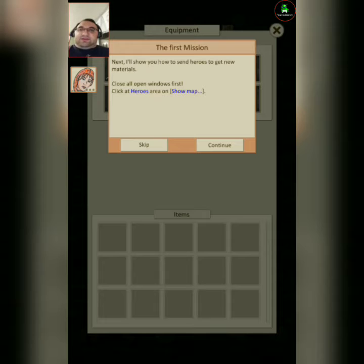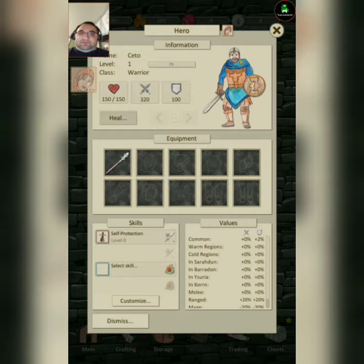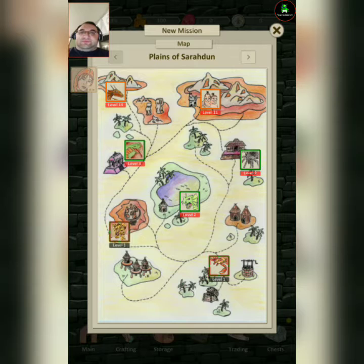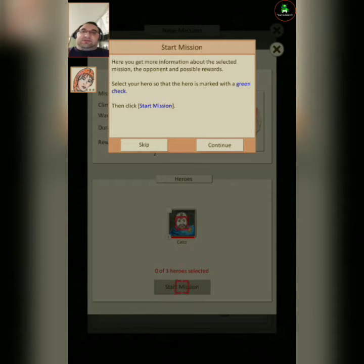Now I'll show you how to send your heroes to get new materials. Show map. Planes of Cerrodoon is the first region. Here you can start missions that allow your heroes to gather materials. Click on the icon showing the tiger or the scorpion to start a mission. Being level one, let's go with the tiger.